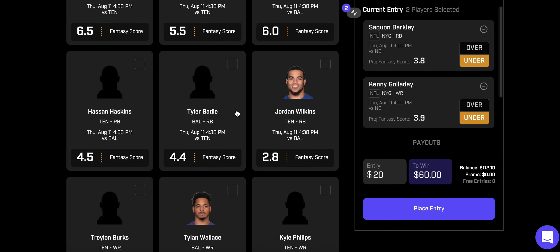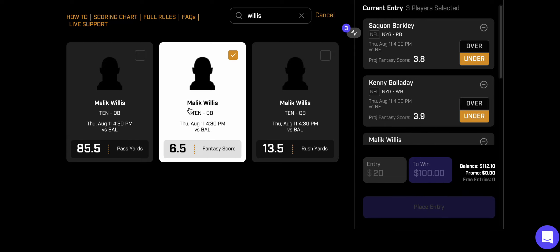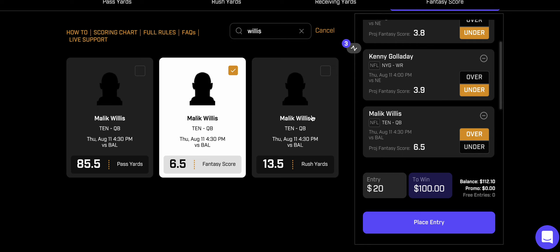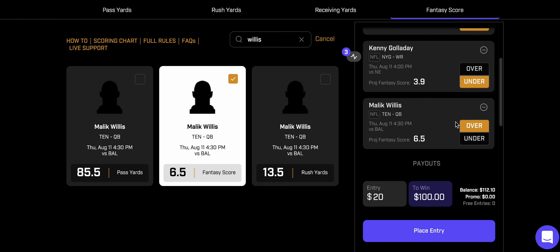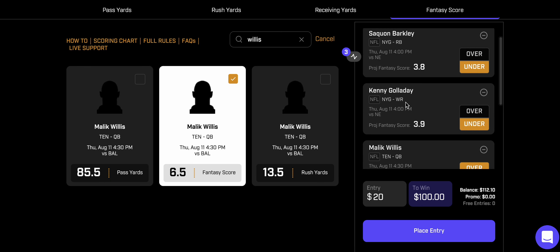The last play is Malik Willis — I'm taking the over on his fantasy score at 6.5. I think he plays extremely well and shows everyone he is an NFL quarterback. They're obviously not going to play Ryan Tannehill at all, so Willis should play at least one half of football — that's about three to five drives. Six and a half fantasy points is pretty low given his rushing potential and ability to throw deep. One touchdown, 20 rushing yards, and 100 passing yards would easily clear 6.5 fantasy points. I like the over for Willis against Baltimore.